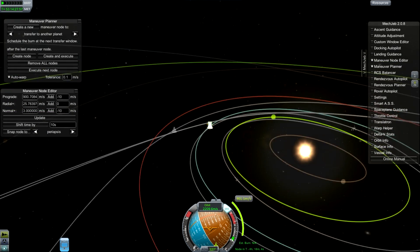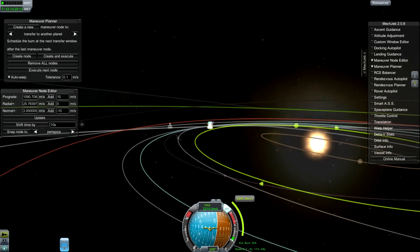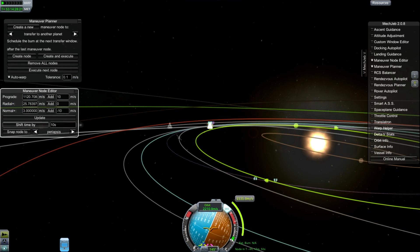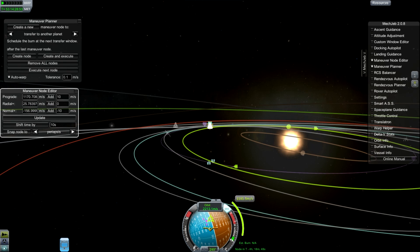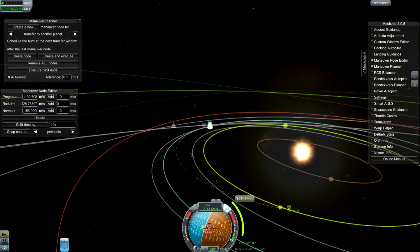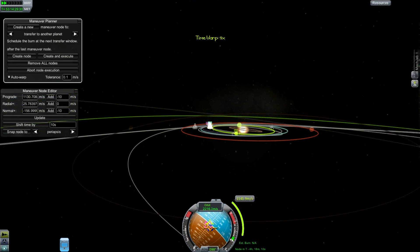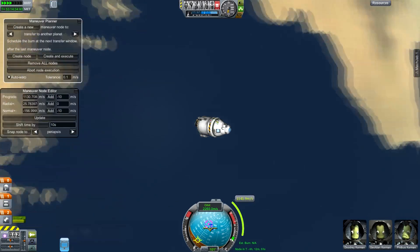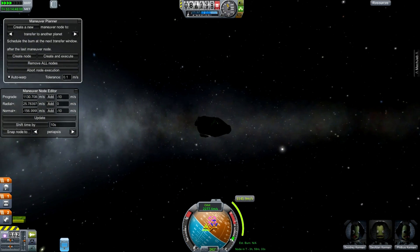I'm just tweaking the orbit here using the Maneuver Node Editor. This is a really useful tool that lets me plug in numbers and increment values very carefully. It's a very inefficient way of essentially searching a solution space to find the encounters I need. The first thing I want to do is get myself onto a close encounter with Eve — and there, we've got one. It's going to take 1.14km per second, so that's about 800 meters per second less fuel than it takes to get to Joule directly.